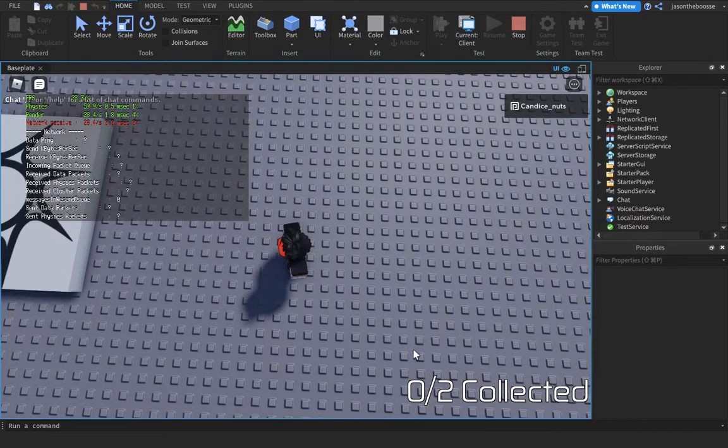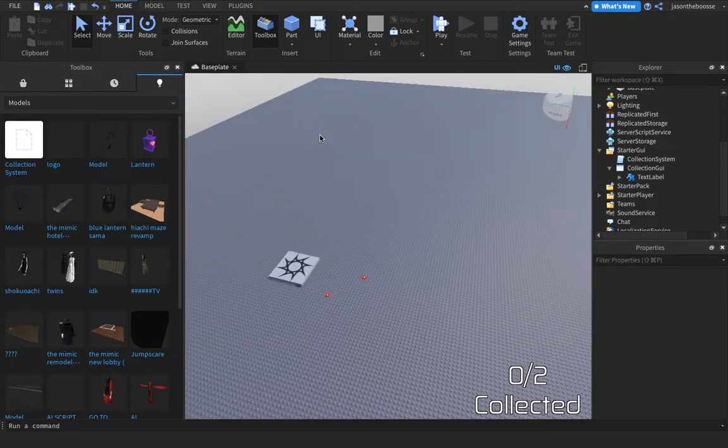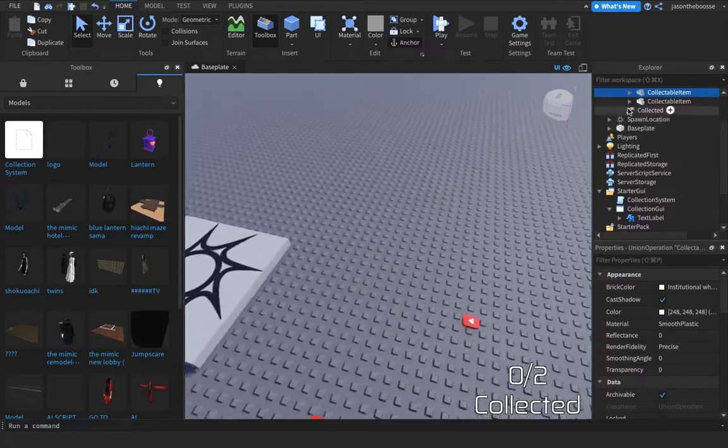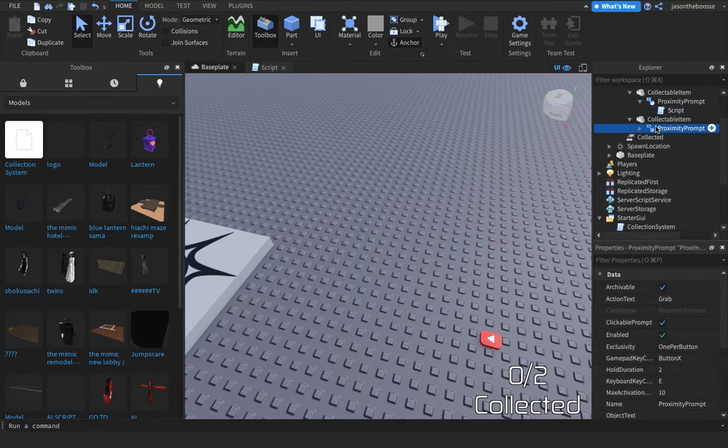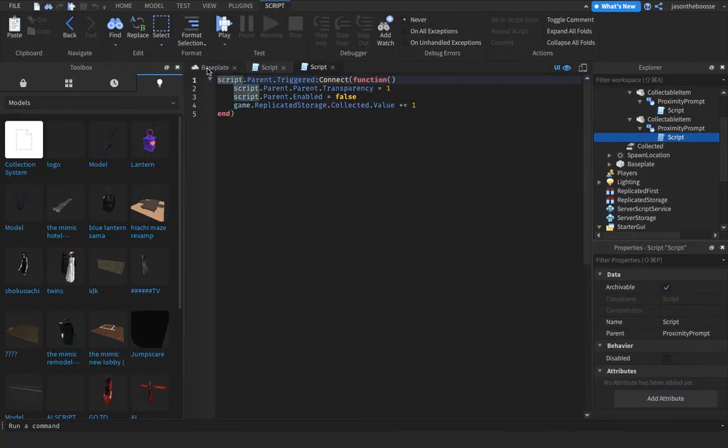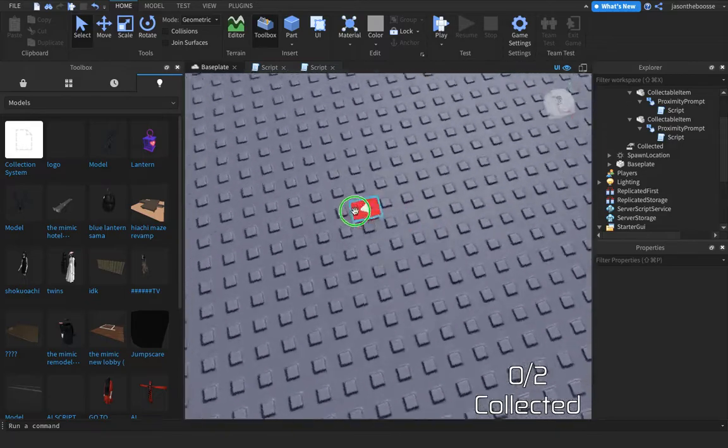I just noticed that it doesn't show here, so we're going to have to enter a new script. This is the script, by the way — I told you. This is what we're going to enter. The other collectible item uses the other script. This is the script that we're going to hit, so it'll be in the description. That's the script so it can make it work.